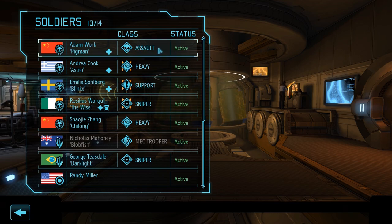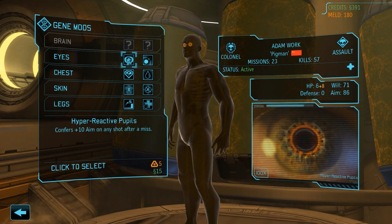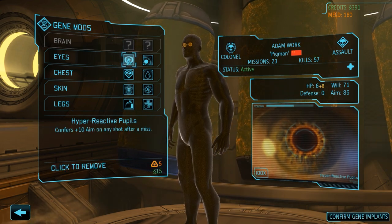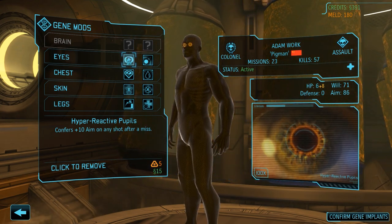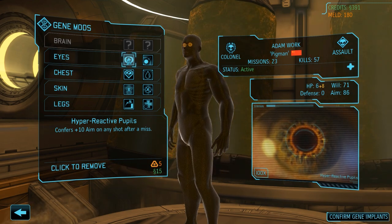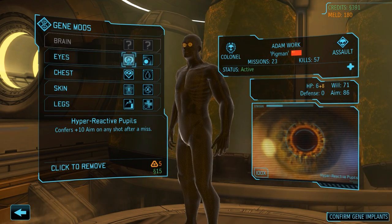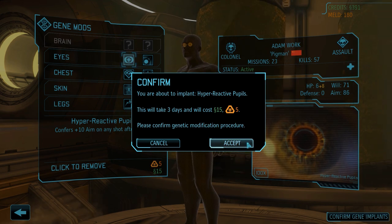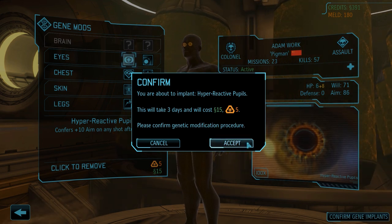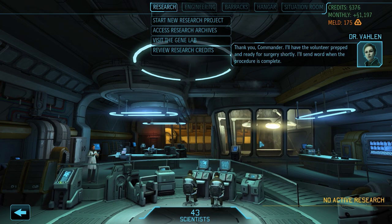It would be risky to send Emilia away for another 3 days, so the next soldier receiving a modification will be Adam. The modification for him is Hyperreactive Pupils - because whenever Adam takes a shot he normally uses rapid fire, and if the first shot misses, this modification makes it more likely that the second one hits. This also helps offset the aim penalty for using rapid fire, at least for the second shot if the first one doesn't connect.